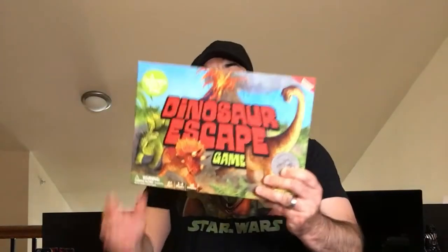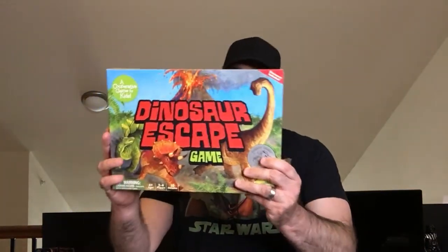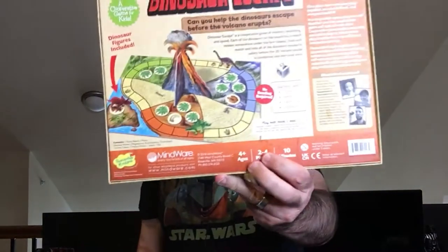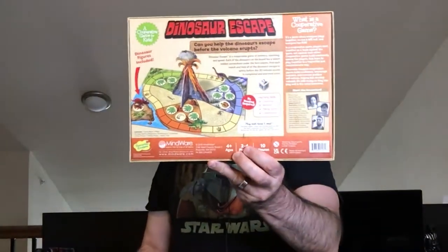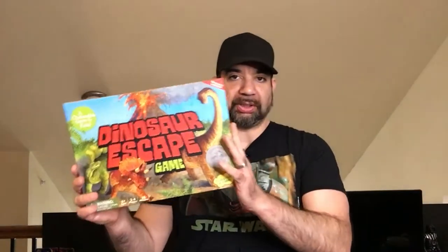Hey, welcome back to RRR. Today we're going to take a look at Dinosaur Escape. So it's a board game, it's cooperative, ages 4 and up. It says it's only 10 minutes to play, so a quick game, 2 to 4 players. We're just going to unbox it, check out the components, see how it looks.